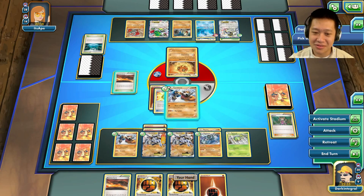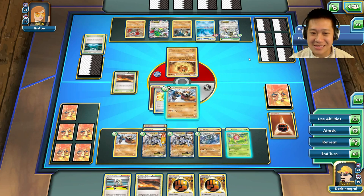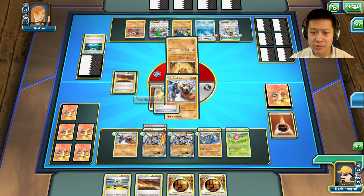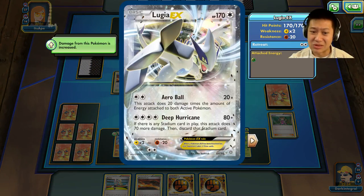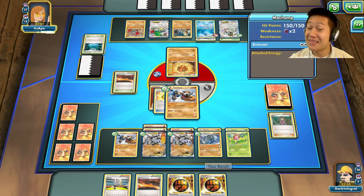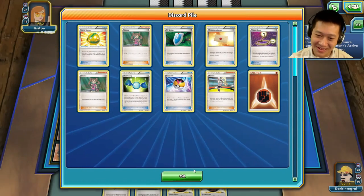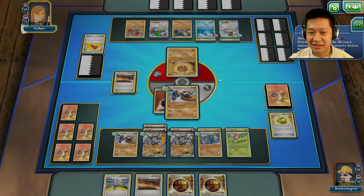Scorched Earth — I'll definitely take that, and I'll activate my Stadium. Maybe I can get Ariados — there we go! Ariados is now out. I can only do 40 damage with a champ. There's no reason for me to use Ariados right now; I'll just use Shadow Power, charge up the next Machamp. Now I really have to worry about this Lugia, which I can one-shot. If I get Lysander, which I don't have right now, that would be cool.